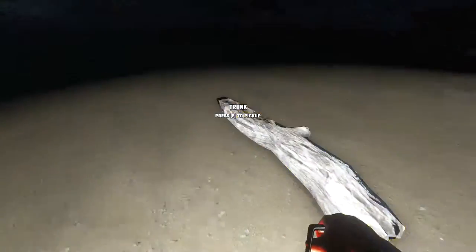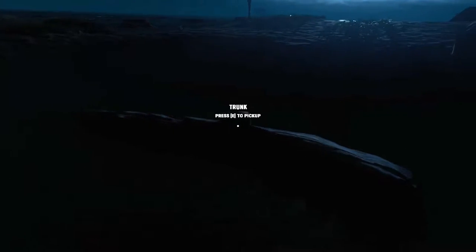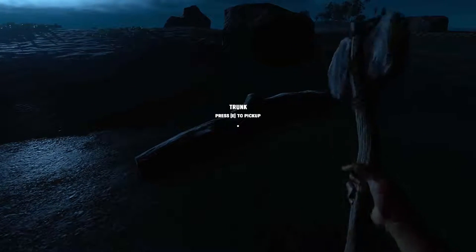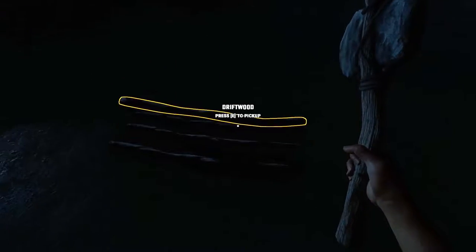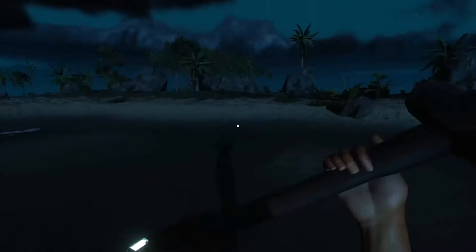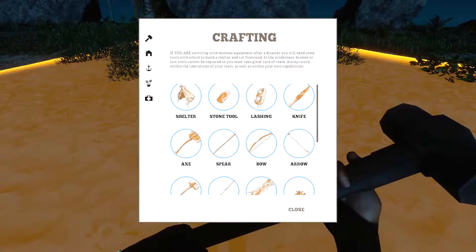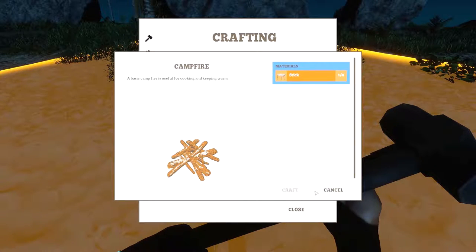Driftwood - yeah I think we can use driftwood. Oh, now it's got really dark, like properly properly dark. We could probably make a fire as well and cook that shark steak up, mostly because I don't think it's gonna keep long enough for us to get back to home island and smoke it. The campfire is also gonna give us some light.